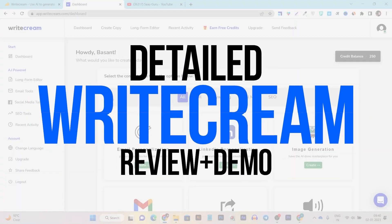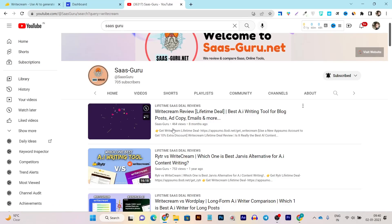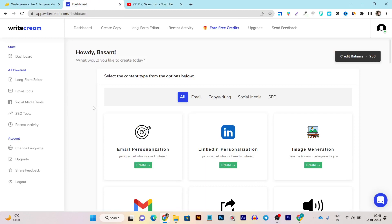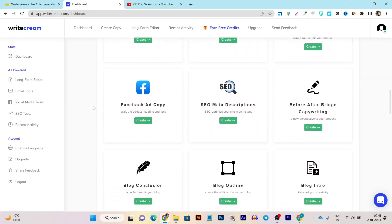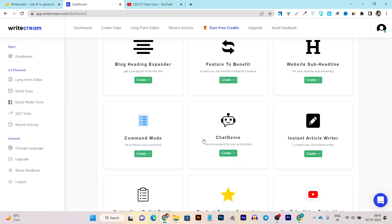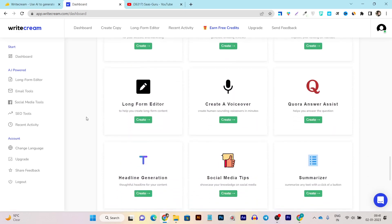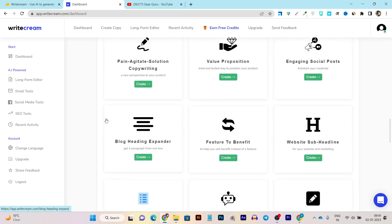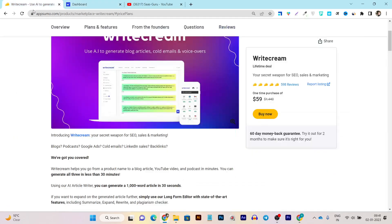In this video I'm going to give you a detailed review of RyteDream. I already reviewed this tool on my channel in 2022, but this year is different — they have updated their platform with a lot of improved quality. They have introduced some new AI assistants and now they even have their own ChatGPT-like feature called Chat Genie, and they also have a command mode.